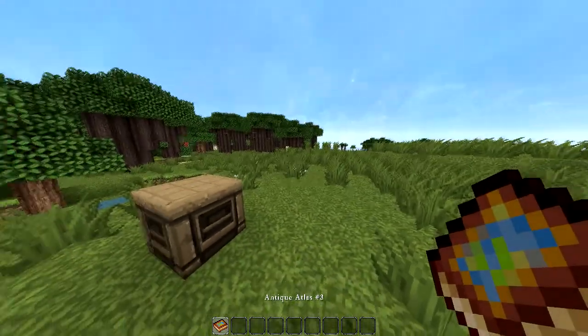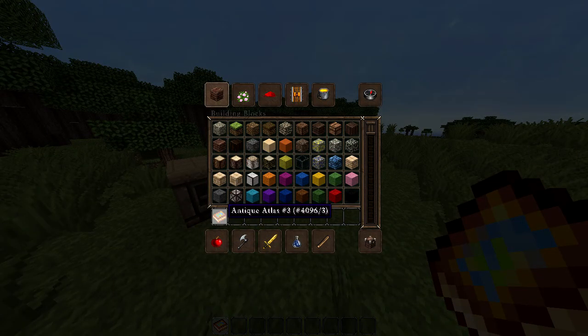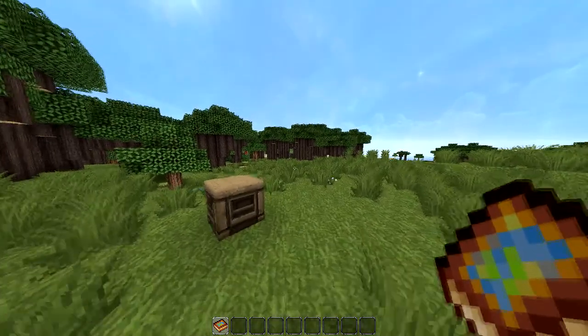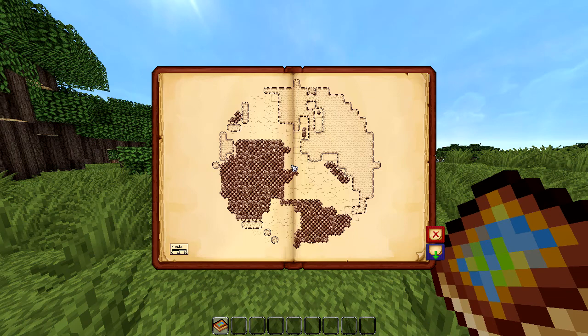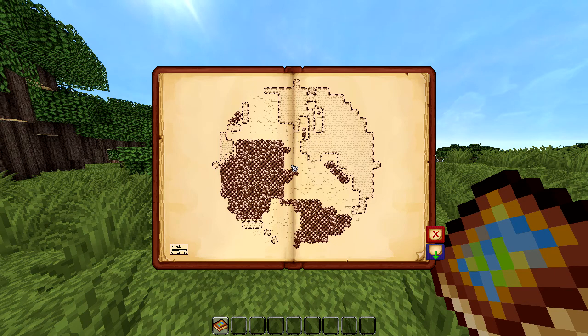Once you have that, all you have to do is right-click and it opens the atlas. This is the third one I've actually made, so for this world it's going to be Antique Atlas number three, but it'll be number one for you if you've never crafted one before. It's basically like a map — it shows you everything: the trees, different biome colors.